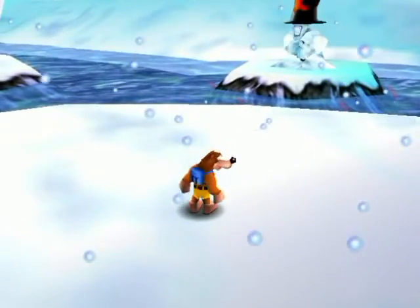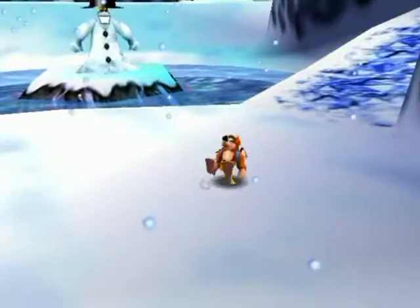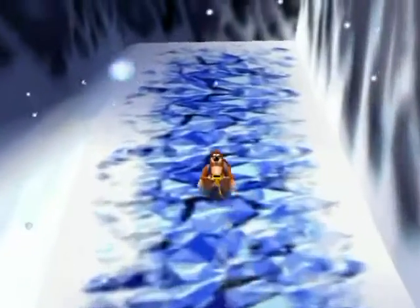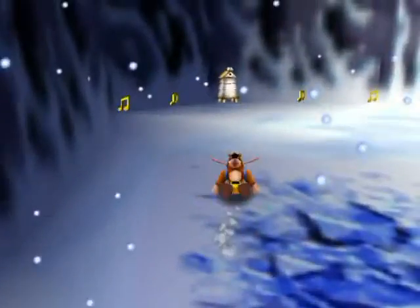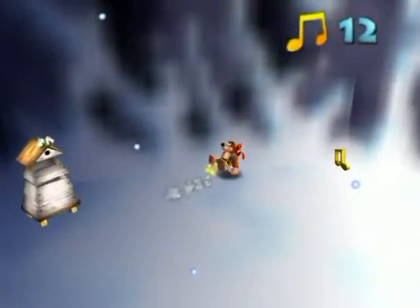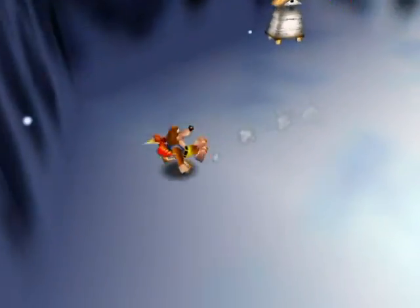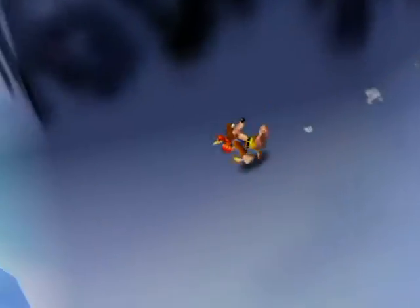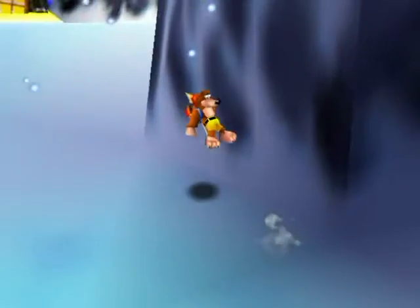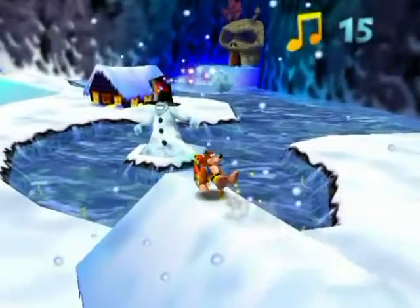These enemies right here — these are Sir Slush, and they throw snowballs, and they are really annoying. You just got to sort of kind of try and wiggle your way around whenever you hear them throw the snowball, because they throw where you're going and not where you are. They're a pretty clever enemy, actually. It's a thing you got to be looking out for.